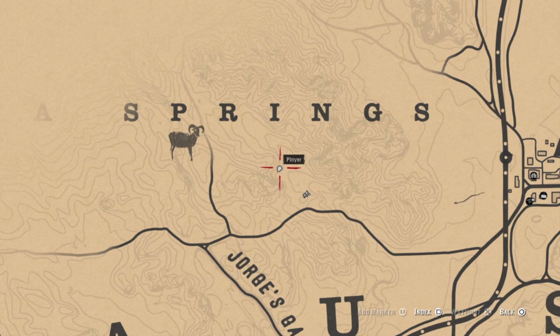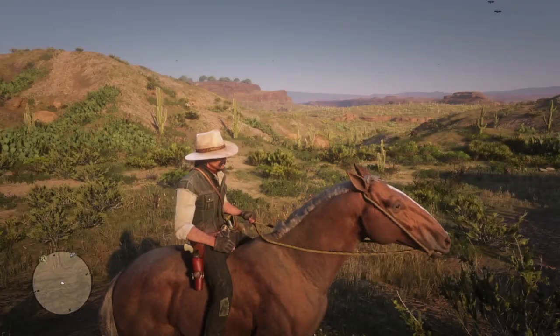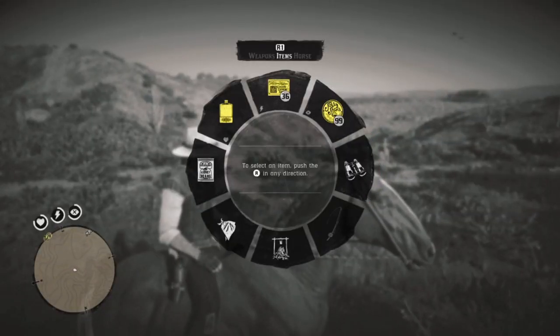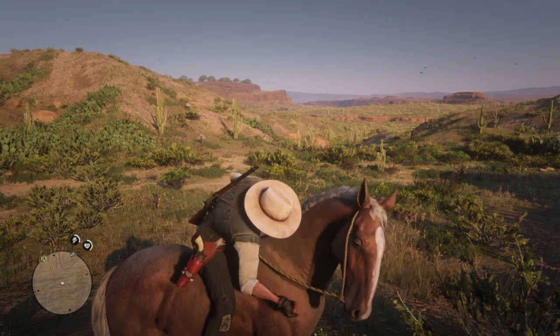Well done, John. Here is our location directly under the eye of Chola Springs. Check this area east of Armadillo if you are looking for a Flaxen Chestnut post-game — far more consistent than Mercer's Station for Arthur.